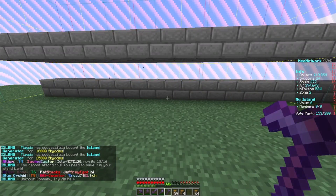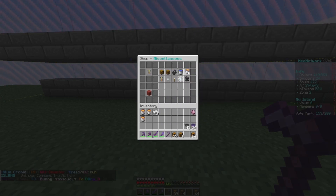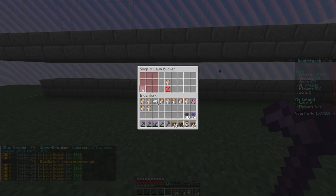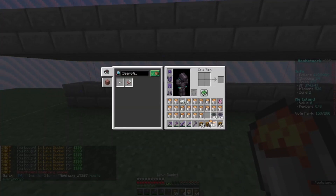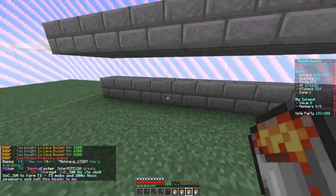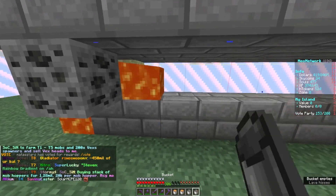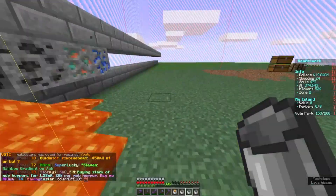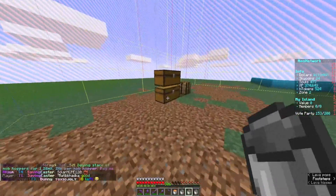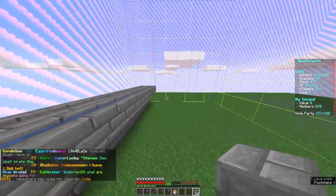We also need to buy an entire inventory full of lava buckets from the shop. I should have put a block down — I forgot that has to be blocked off, it can't stay open. There we go. Now you can see we are generating ore.